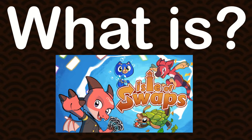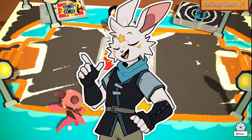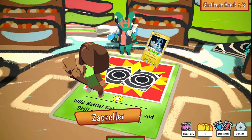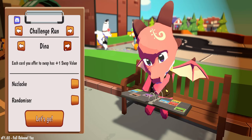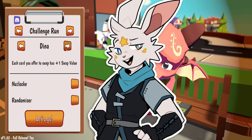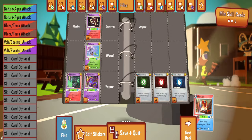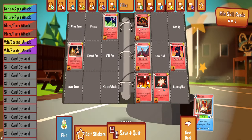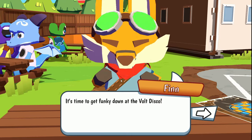Isle Swaps is a roguelike deck builder in the style of popular trading card games, primarily based off of the Pokemon TCG, styled with monster catching and energy systems. You take control of one of four unique characters, each with their own passive abilities. You also have one more goal: to complete the master binder. With each run you master cards, which you put into binders, unlocking them forever for the champion circuit mode.